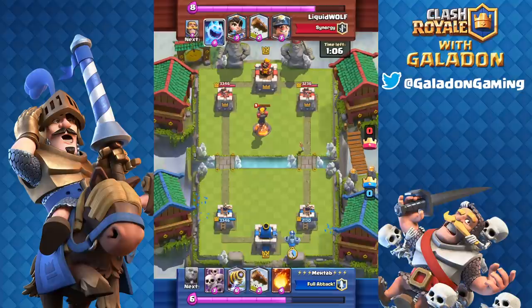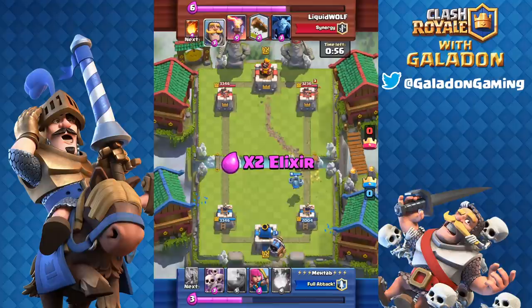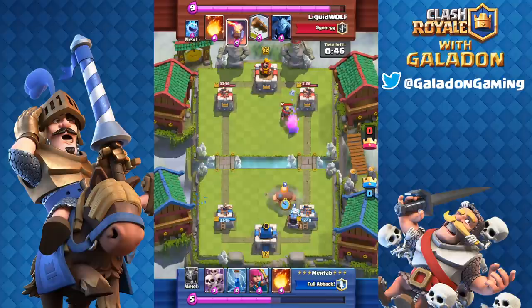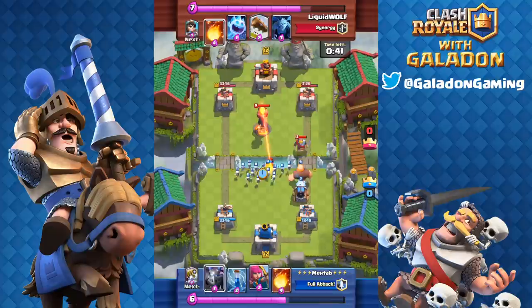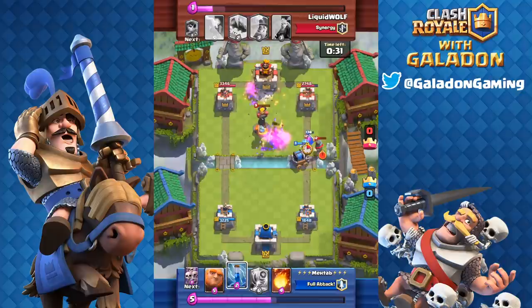We're just about into double elixir now. Metab has been using this deck for several seasons — constantly sharing replays in chat, and I was kind of like, 'yeah okay, Sparky, whatever.' So I finally thought I would give it a closer look and talk to him about it. Surprisingly, and here's the key to this deck — it's actually the opposite of what I expected: don't focus on using Sparky to take down a tower.